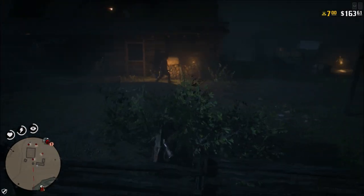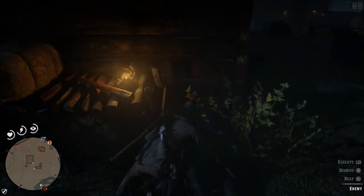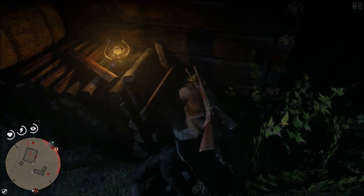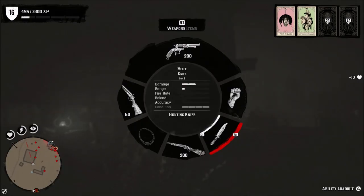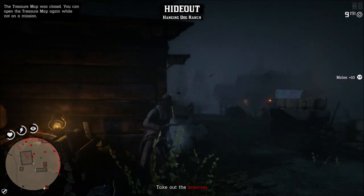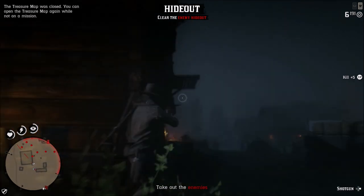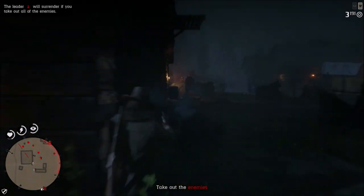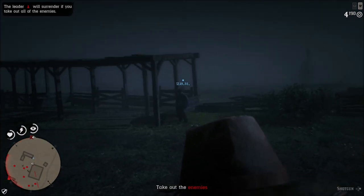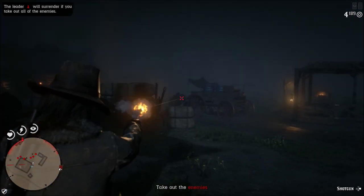The next thing is gang hideouts. Gang hideouts are good because they're pretty quick and you will get XP for defeating the enemies. There's sometimes a little loot box or other items around these camps you can find to keep in your inventory. These work well for ranking up, and if you know all the locations for the gang hideouts, you can just go from one to the other.